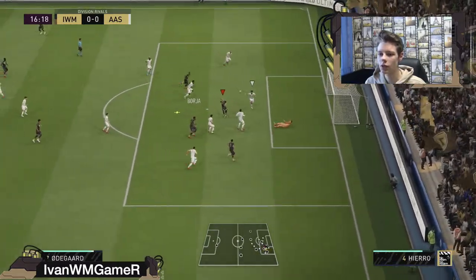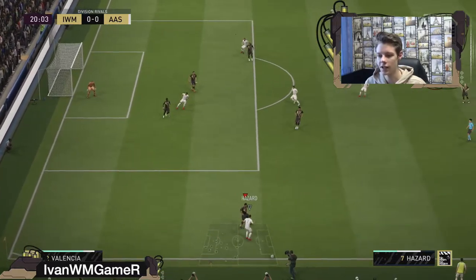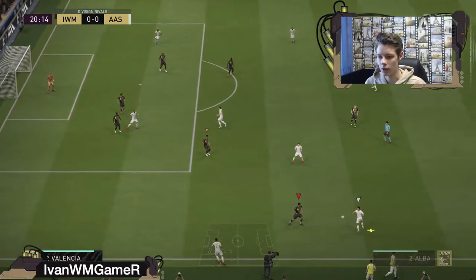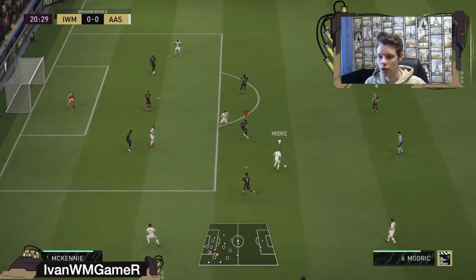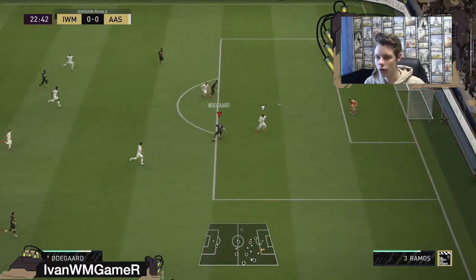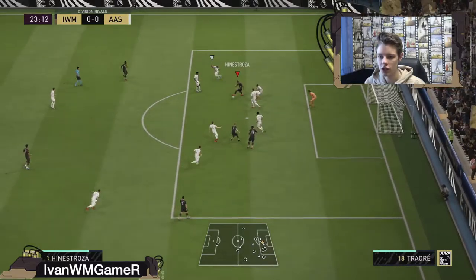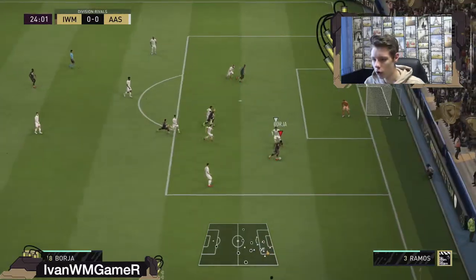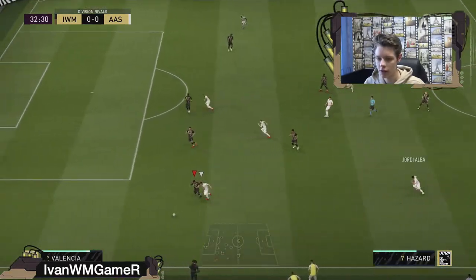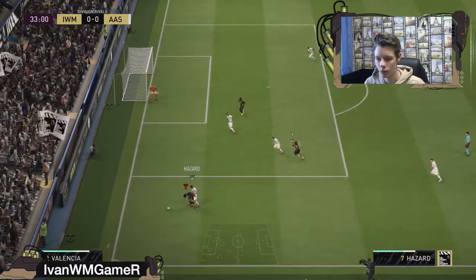Here we go — that's a crossbar. Eden Hazard. It's Antonio Valencia. Nice tackle. Antonio Valencia is absolutely... I think he is the best right back. Maybe this Sergio Ramos card is also quite decent. A nice attempt — but that was quite poor finishing. Jesus Christ, what's wrong with it? Boja, can you score from this position? Another save. Antonio Valencia just uses his physical power to protect the ball from Eden Hazard.